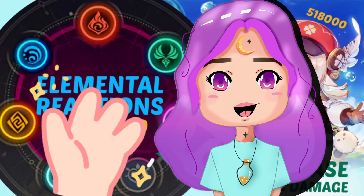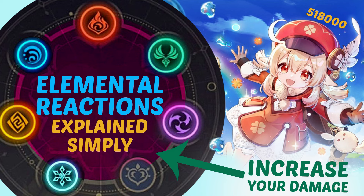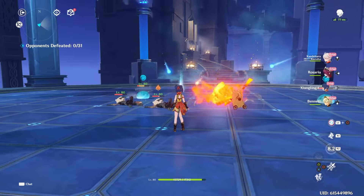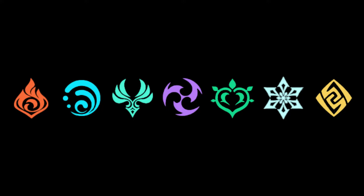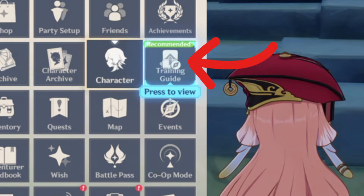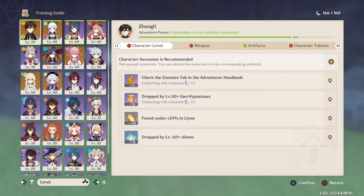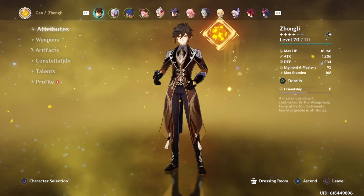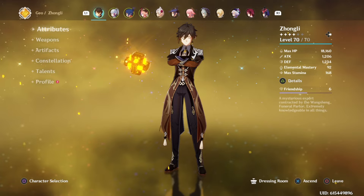Hi guys, I'm back with a video to teach you in a simple way how elemental reactions work. Using elemental reactions in the game largely affects the damage you give out. If you're a low level struggling to hit a higher level guy, elemental reactions are going to help you bring down his numbers if done right. I live by this method because my farming abilities are low, so I utilize my elements as much as possible.